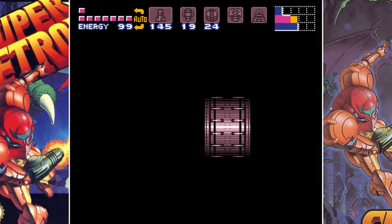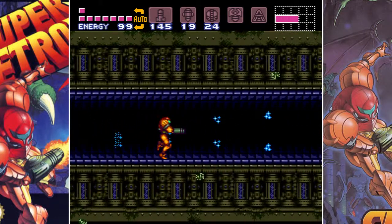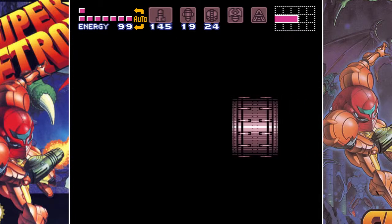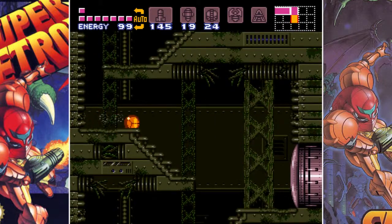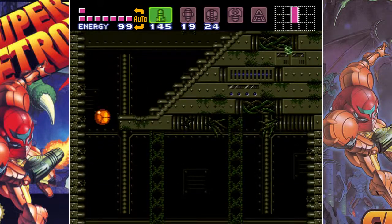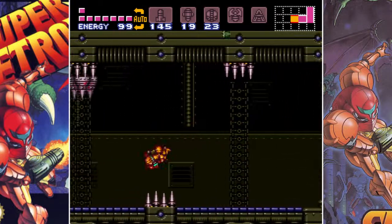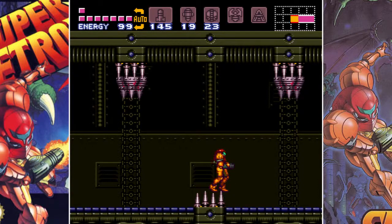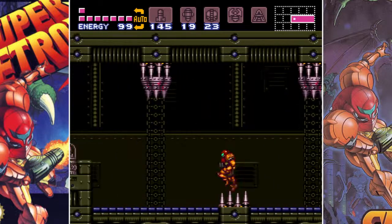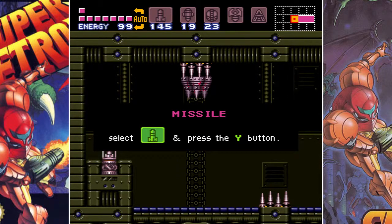We go into the wrecked ship, which is supposedly another ship that crashed and landed here. Seeing that it's Phantomb, who I'm pretty sure is not native to Zebes. Now the greatest thing is that seeing that the power is off, spikes don't hurt you for some reason. I have no idea why, even these don't. And I just noticed that there's blood on those.